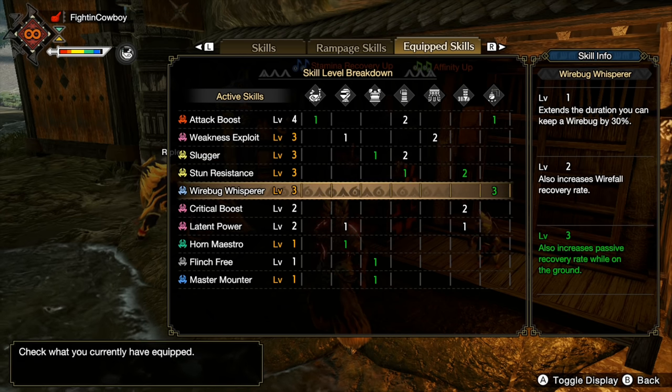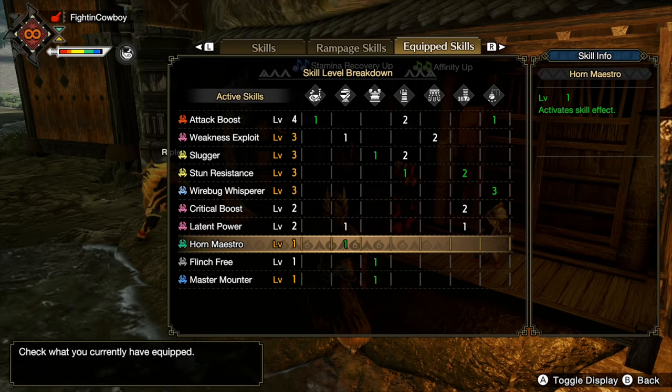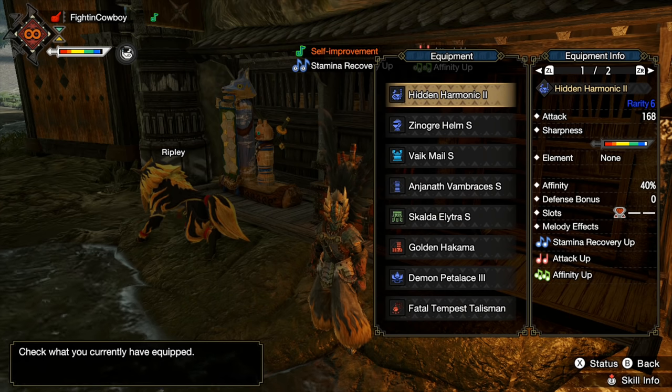Wirebug Whisperer is an interesting choice, but personally I really like the wirebug abilities on Hunting Horn. I had a talisman that fit this in, so I'm trying it out and I'm really vibing with this skill — it feels really good on Hunting Horn. Horn Maestro, gotta have it. Flinch Free is for multiplayer, you could replace it for solo play. And I have a level three decoration slot with Master's Touch right now, but I'll replace it with an Attack Boost when I get one.